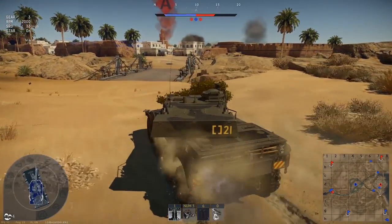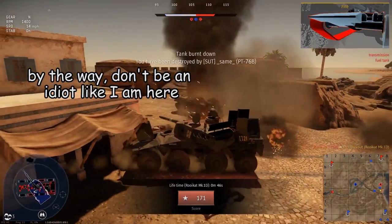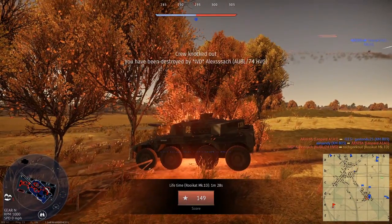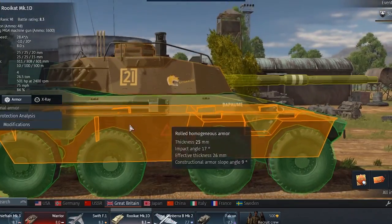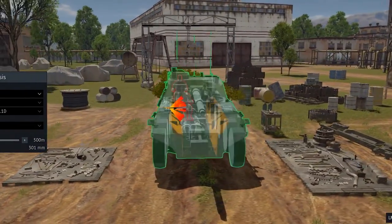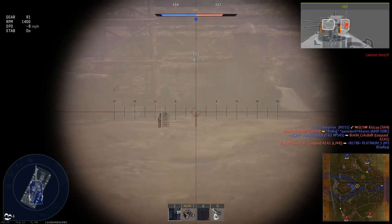Now we've covered the excellent speed and decent handling for a wheeled vehicle - how's the armor? If you really expect a 26-ton wheeled light tank to have good protection, I suggest you knock your head against all 20mm of armor repeatedly and see if your brain or the side skirts will die first. The Rooikat has at most 70mm of armor at the front, sloped at a nice angle that will never bounce anything, and the sides will be penned by large machine guns and tank-mounted cannons. The basic idea is to not get shot.